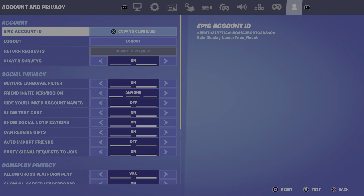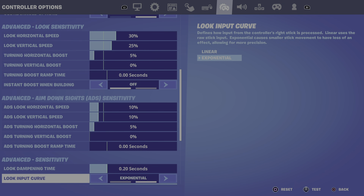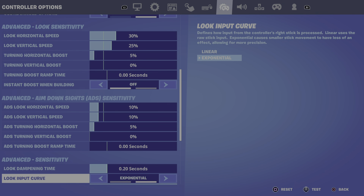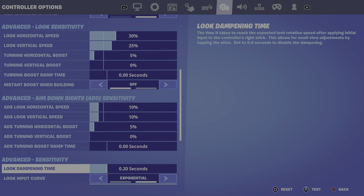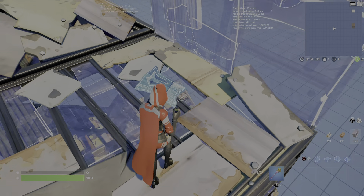Just put on linear if you want. Linear means it's faster, so I use linear just so I can work on my edits.